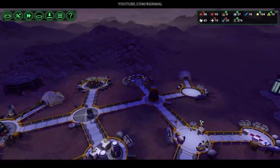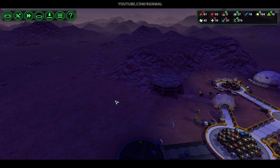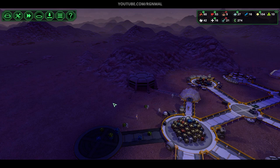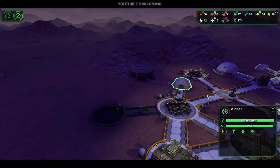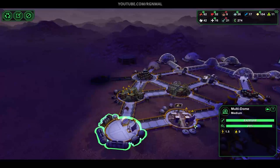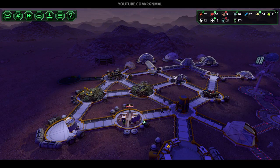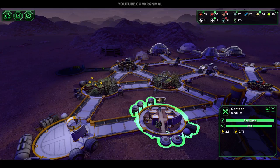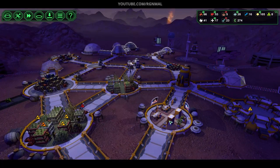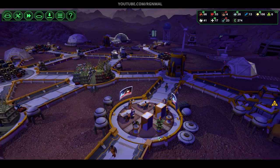We'll need to build another dorm — I gotta be thinking about that now. Maybe that's what I should put over here. That's not a bad idea actually — quick access to the airlock, quick access to storage, not very far from recreation. We need another canteen also. I've used the hell out of this thing — look at it. It's busy all the time now, just barely keeping up.